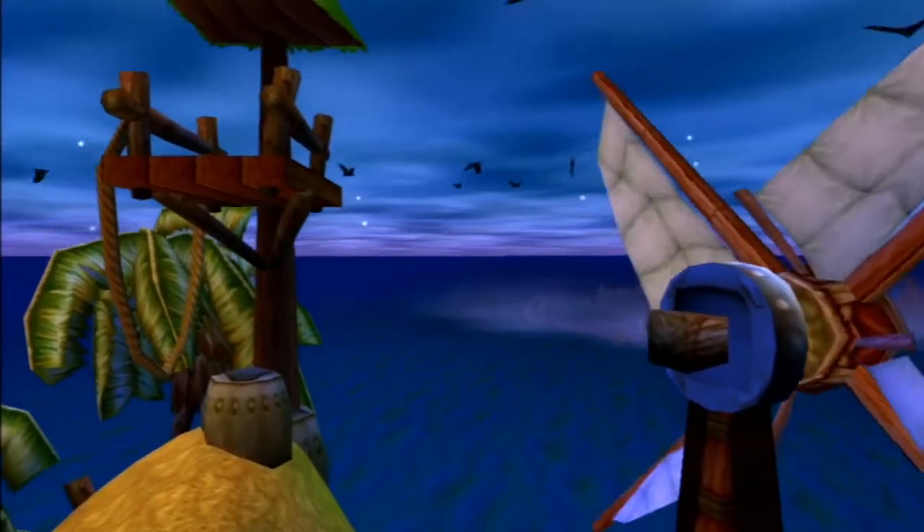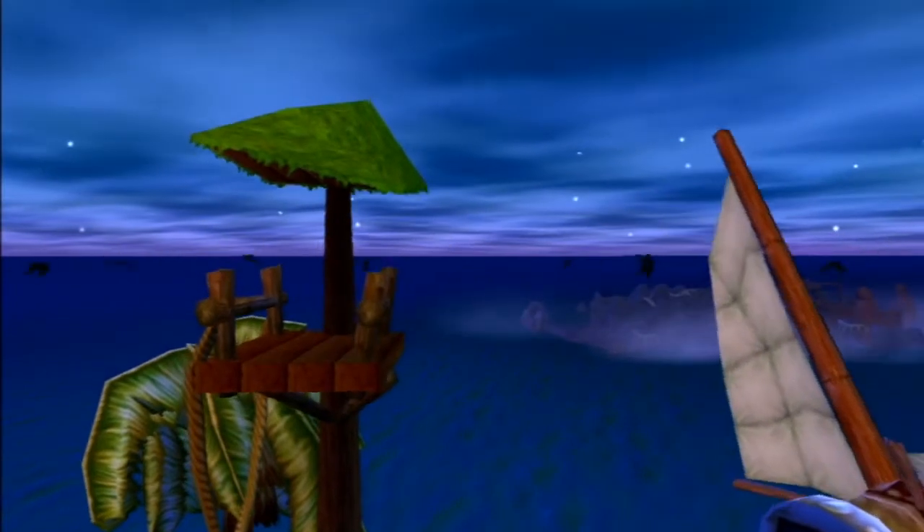In this video we'll be going over Misty Island. Misty Island is located southeast of Sandover Village. When viewing the island from Samos's hut, you can see the thick mist that encases the island.